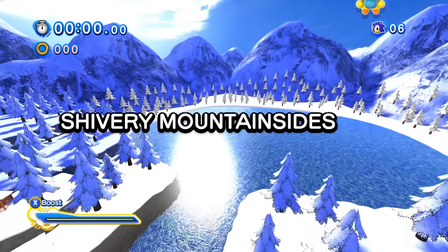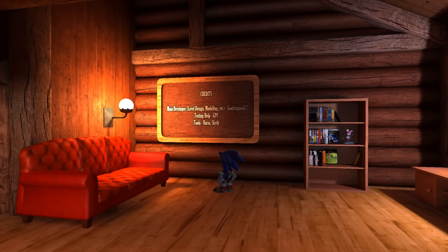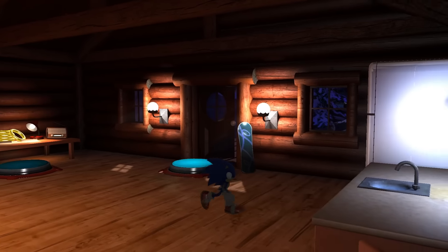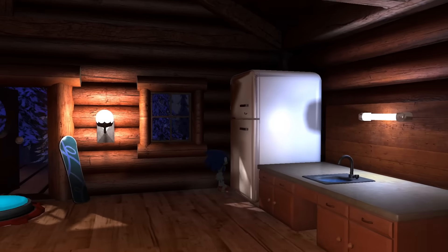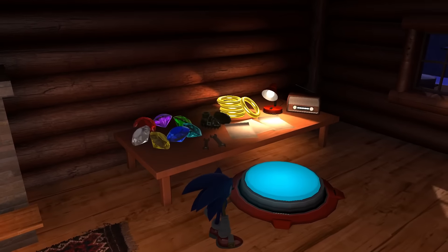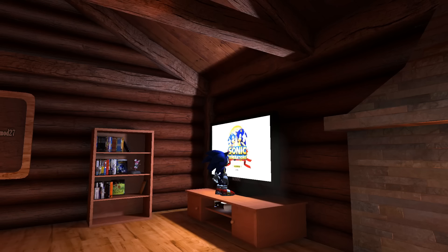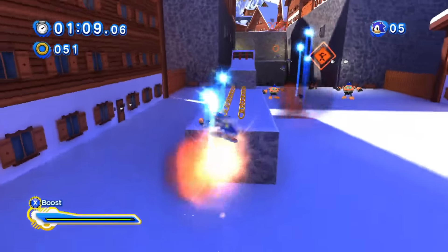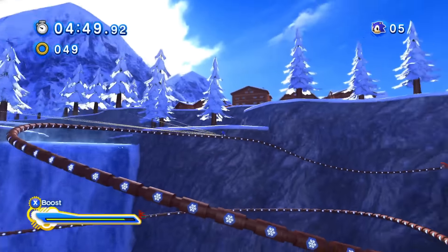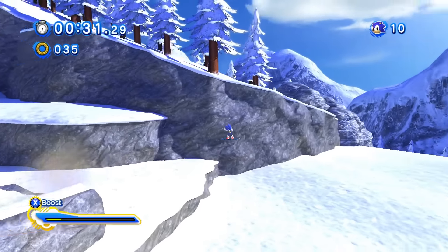First up we have Shivery Mountainside. I should mention that this mod has a really neat 3D hub world in the form of a cozy cabin - something that's totally not required for a level mod. In fact, it's really impressive it's even here. Most of the ones I played today don't have them at all. But it goes a long way to making the whole experience feel more unique - like I'm not just playing Sonic Generations again, this is a whole different game. The Eggpawns have also been given a new Frozen Overlook look to match the decor, and even the Grindrails have little snowy symbols on them.